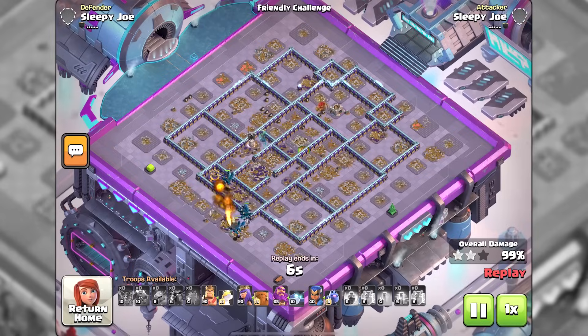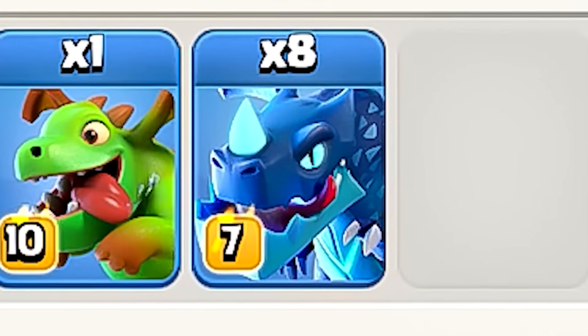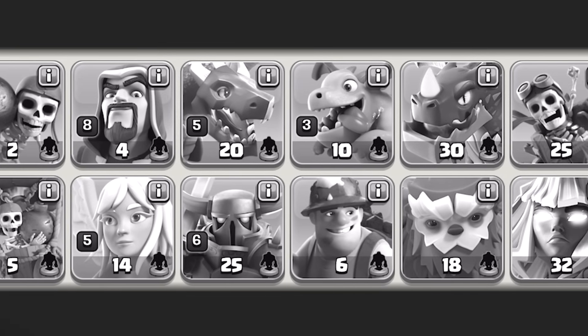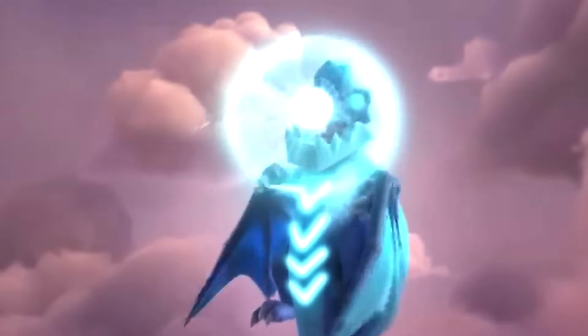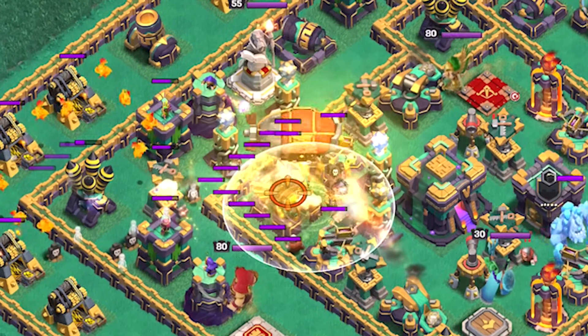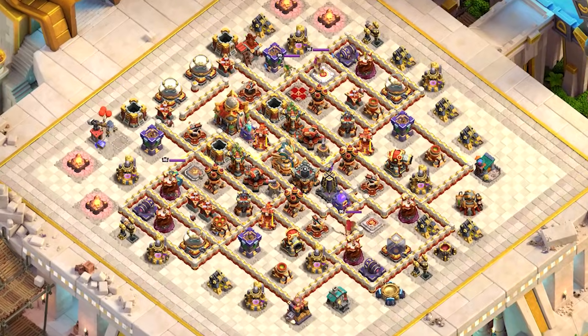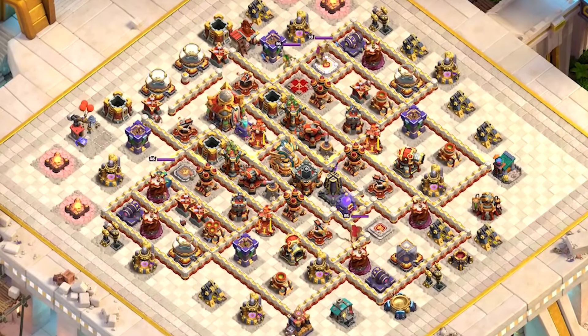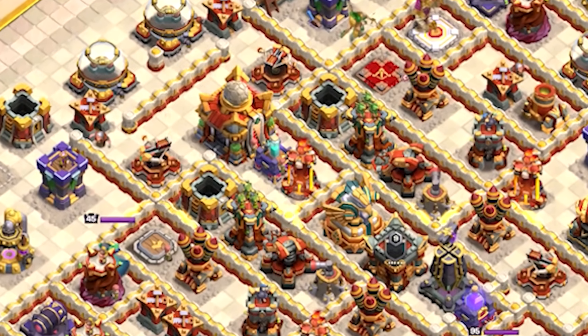At Town Hall 16 we are going to be using electro dragons. After testing every single other troop in the game I figured out that the bluebirds work the best in this scenario. If you want to know more in depth how to pick the base and where to drop your blimp then check the previous guides from Town Hall 12 to 15, but in short you need a base that is not too spread out, and you want the town hall and the eagle artillery to be close to each other.